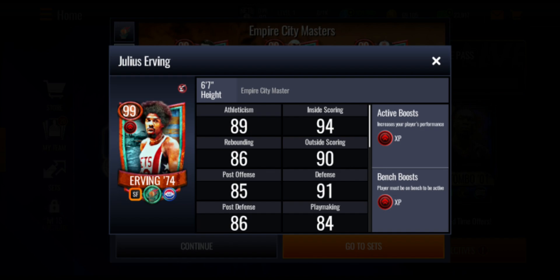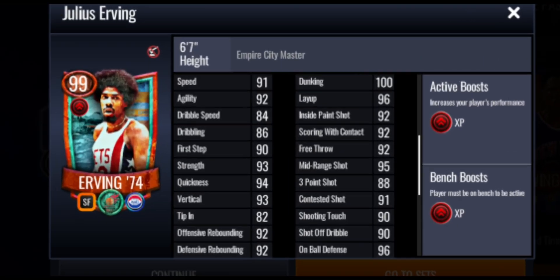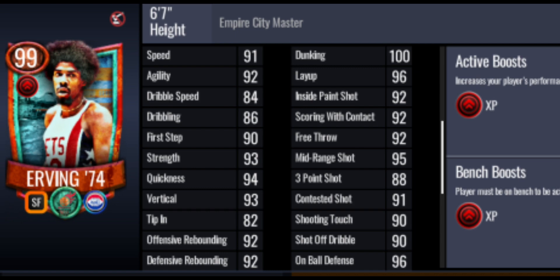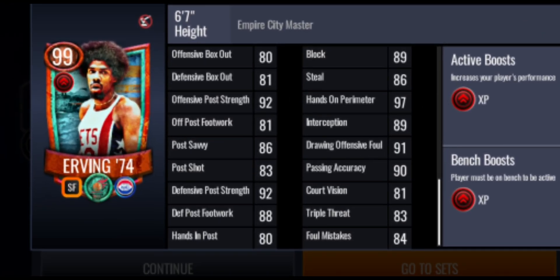Julius Irving has had quite a few dunk packages. I don't think he'll get one on this card because most cards with dunk packages this season have had a high fly boost, which is what EA seems to be saving for those. He is a power small forward giving out an XP boost. He's got 100 dunking, 92 offensive and defensive rebounding, 91 speed, 92 agility, 96 layup, 88 three-point shot, and a really high mid-range. His defensive stats aren't the best but not bad either — 89 block and 86 steal.